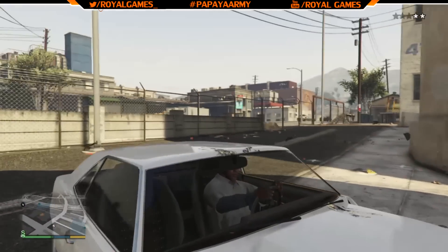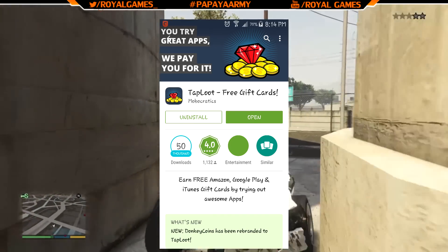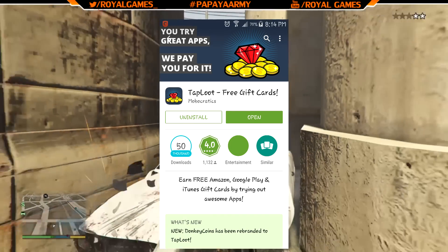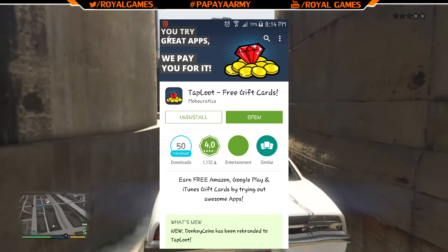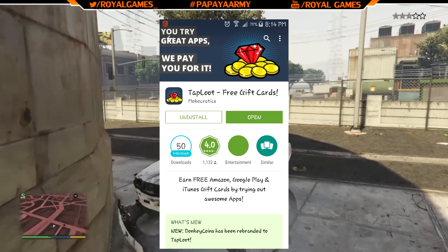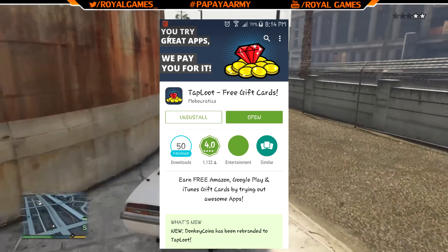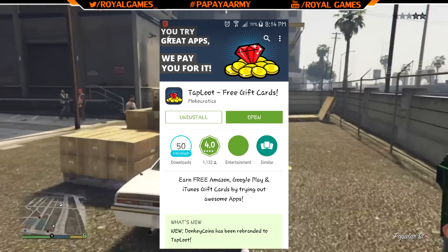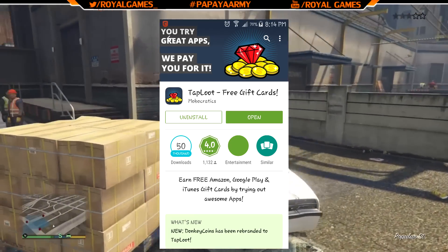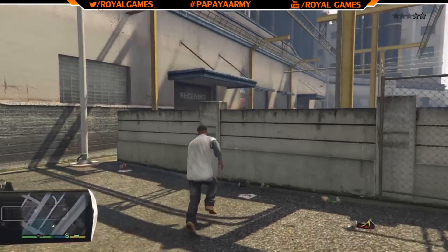All right guys, so the app we're talking about today is Tab Loot, and it's downloadable on the App Store, Play Store, or whatever phone you have. Just get the app — it's called Tab Loot. The link will be in the description and you can actually see on screen what it looks like, so you want to click install, and once you click install you should get the app.